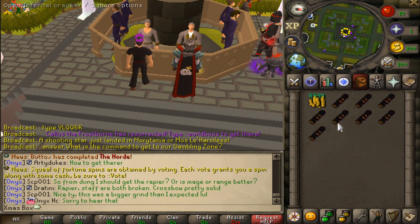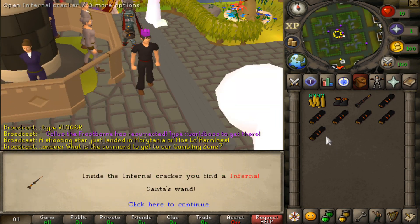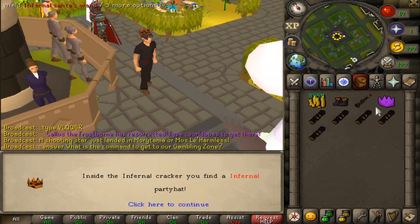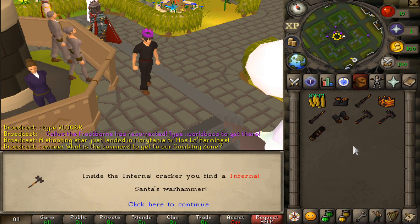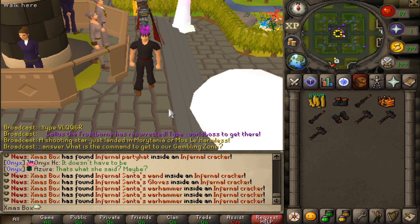Like I did say, we're going to be opening up eight of these crackers. First off — Infernal Santa boots, that's sweet. Got the wand. Oh, the party hat — that's nasty, I like it. Another wand, got the gloves there. Warhammer, another Warhammer. Not too bad though, boys, I'll take it.